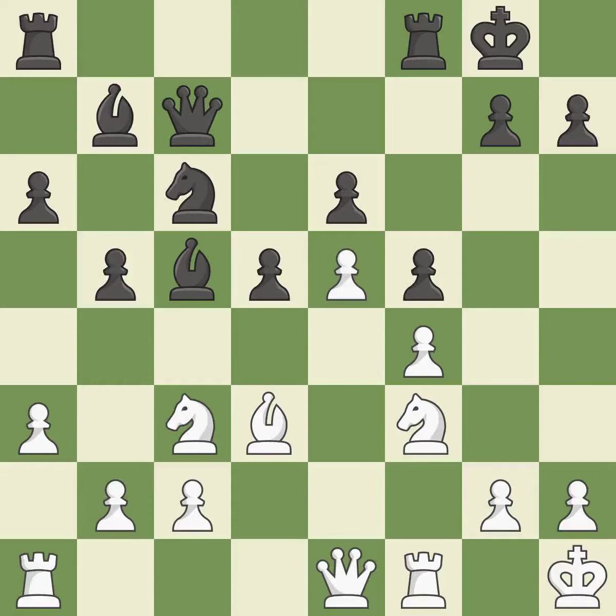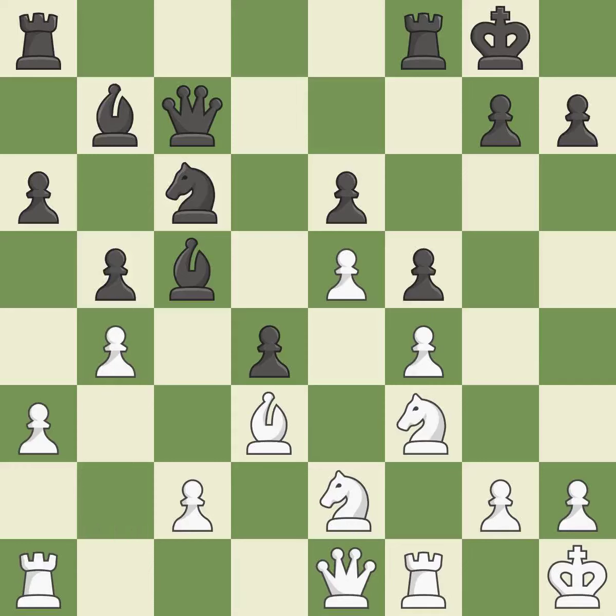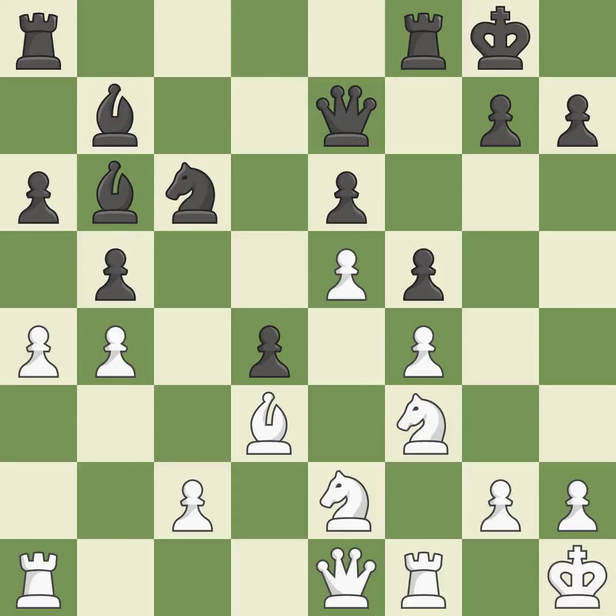This misses the chance to provide an equitable exchange of pieces. The best choice is this one. This strikes the opponent's bishop. The bishop is now in a secure position. This misses a chance to advance a rook from its starting square. After all captures, this is an equal trade. This is the only good move.